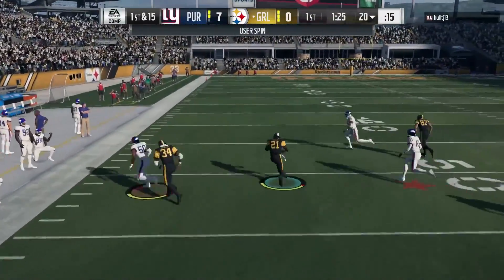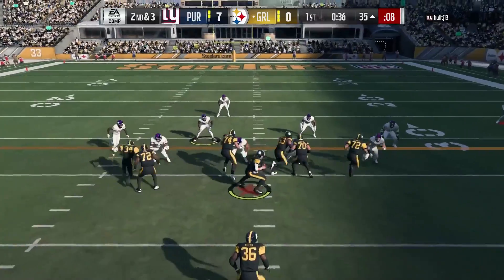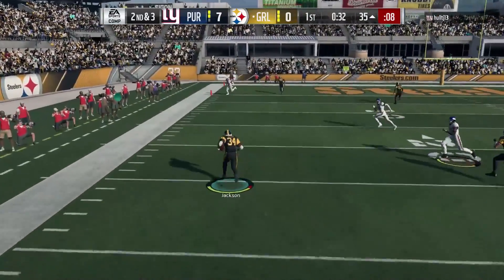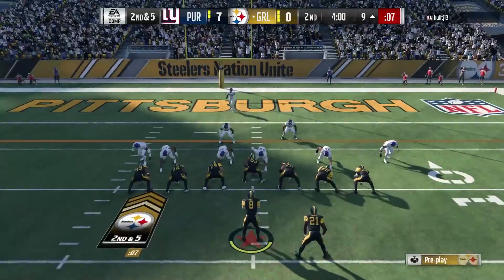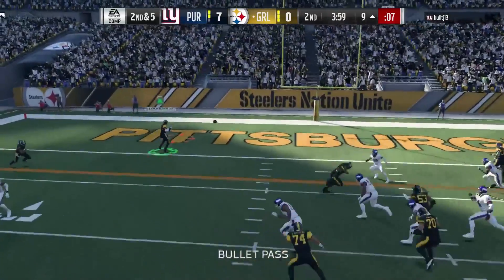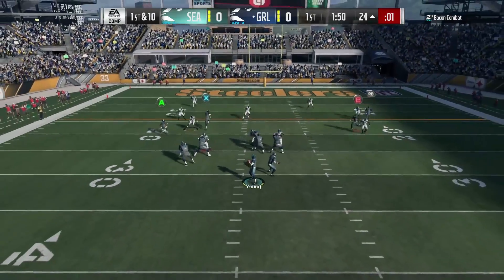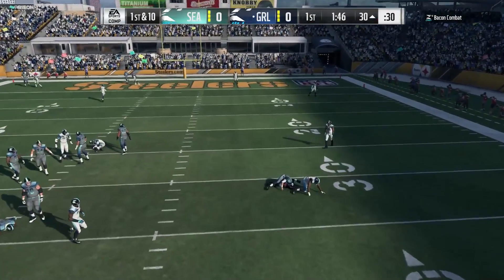His stats for eluding people: 85 elusiveness, 83 spin, 82 juke — kind of B-tier stuff, and that's really just the theme. There's a nice quick release — I should talk about that. His release actually felt pretty decent. He got it out a few times under pressure and I'm like, wow, that's an amazing quick animation. He doesn't have gunslinger or anything that makes it quicker, but it does seem like it's about one frame shorter than the average quarterback's release.